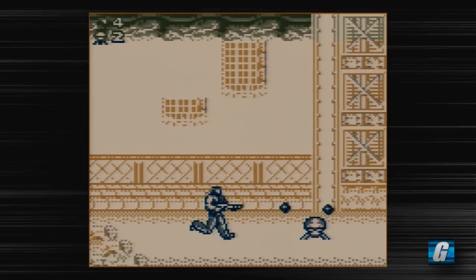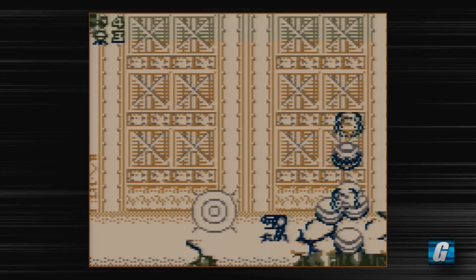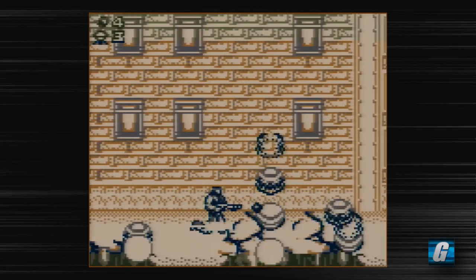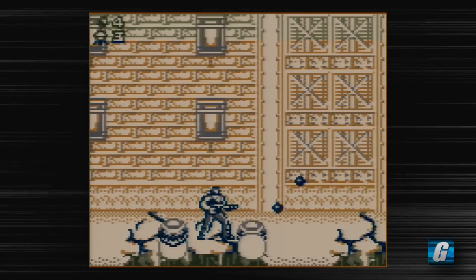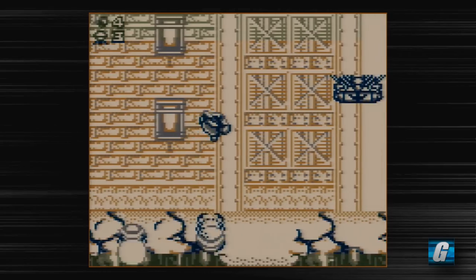Alright, so we're going to switch over to this C weapon. This basically acts as grenades — it's a very powerful weapon. Unfortunately, it doesn't go all the way across the screen. I did get the B power-up, which acts as a shield for a few seconds. Unfortunately, it wore off.